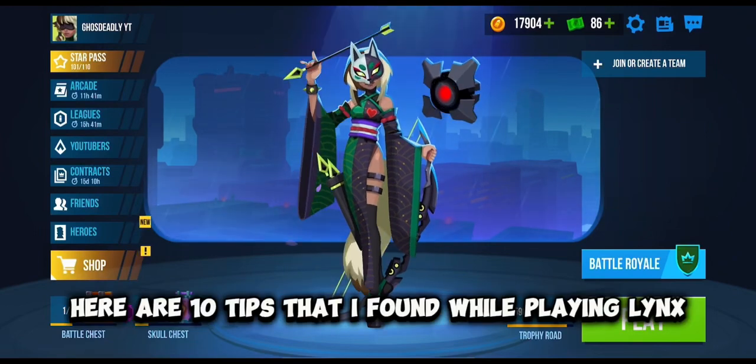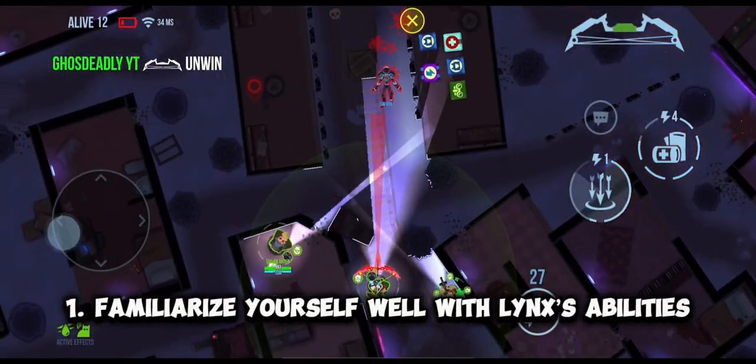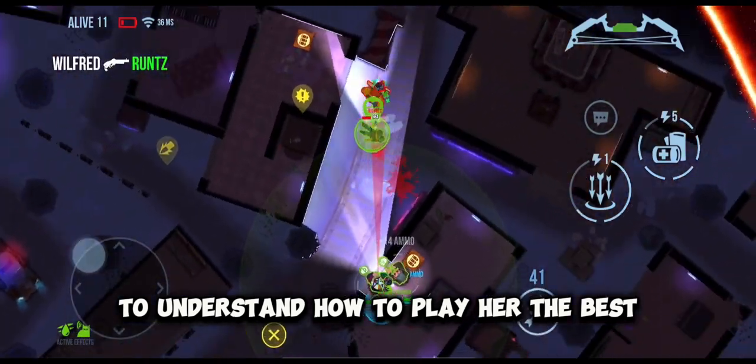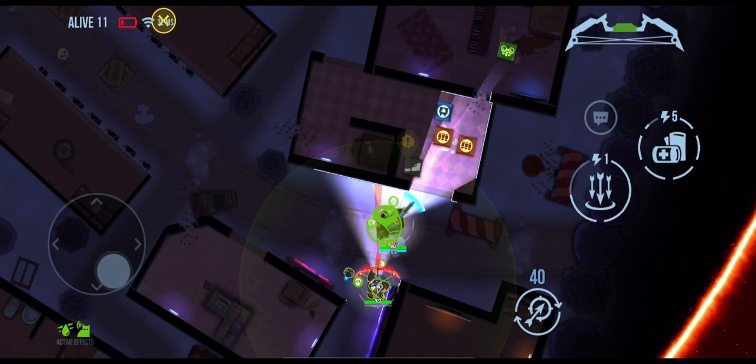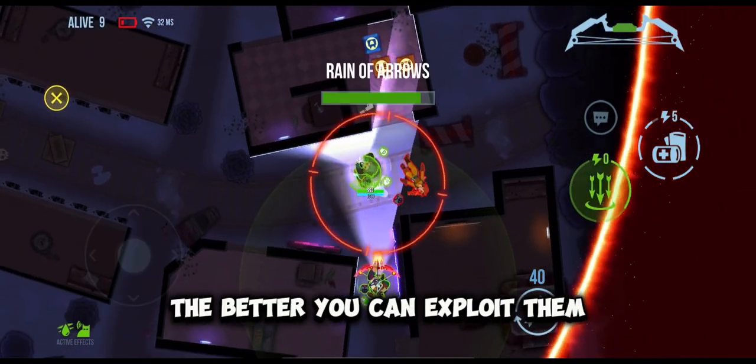Here are 10 tips that I found while playing Lynx, in no particular order, that can improve your gameplay with her. Tip 1: Familiarize yourself well with Lynx's abilities to understand how to play her the best. I recommend doing this with all your characters — the more you know about how their abilities work, the better you can exploit them.